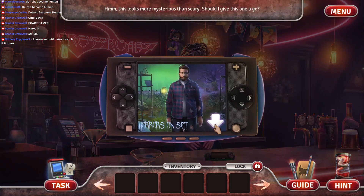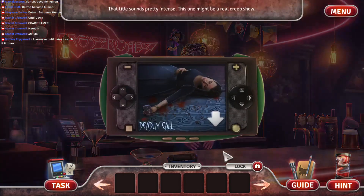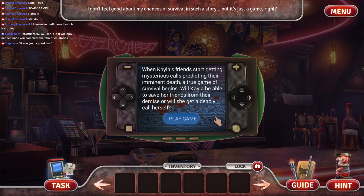All right, what do we got here? Horrors on set, or... Deadly Call. Oh, she's a very pretty lady. I think we're gonna do the pretty lady one. When Kayla's friends start getting mysterious calls predicting imminent death, a true game of survival begins. Will Kayla be able to save her friends from their demise? Or will she get a deadly call herself?